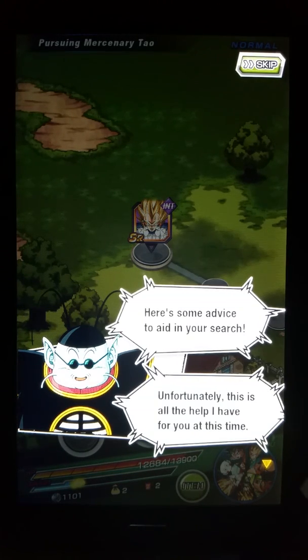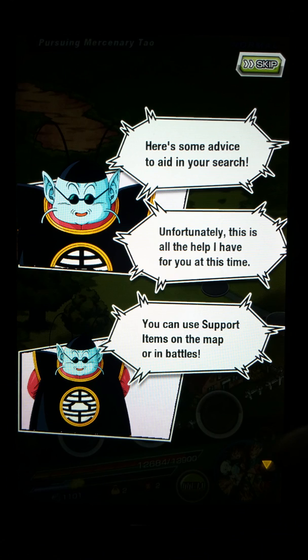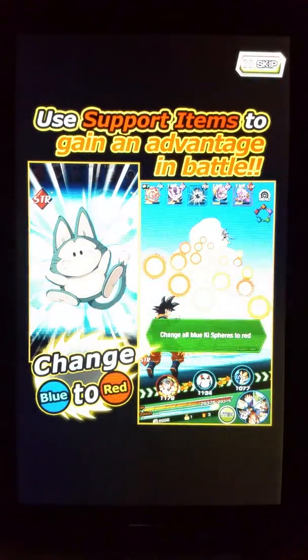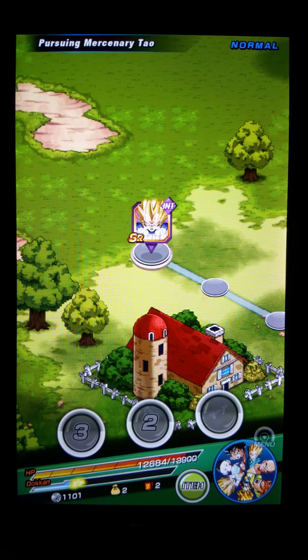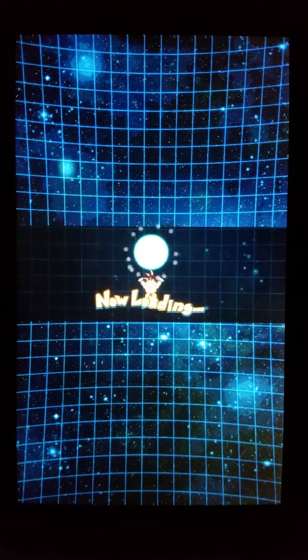This is Game Kai. He says: unfortunately this is all the help I have for you this time. You can use support items on the map or in battles — tap an item to use them. The various effects of these items will aid you. Yeah, I think you can also use items in this game. Alright, we actually cleared this quest stage — we did it!